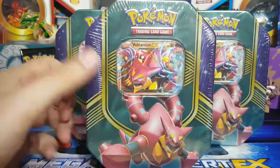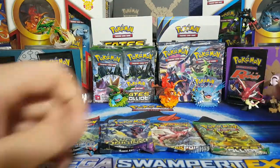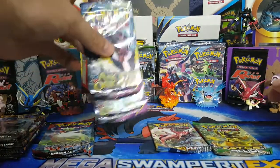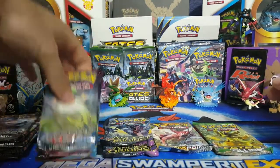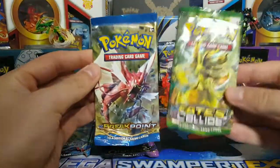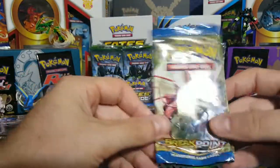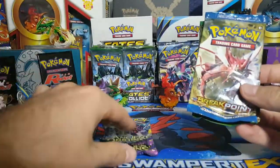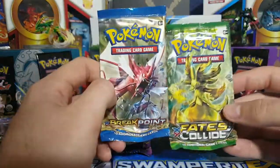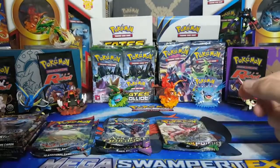Alright guys, we are back and something weird happened. Two of the 10s gave me an Ancient Origins and a Primal Clash, and then one of the 10s gave me a Breakpoint and a Fates Collide. I'm pretty sure this was supposed to be Primal Clash and Ancient Origins, but these two packs are in the rotation so I'm okay with that — just kind of weird.